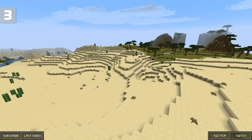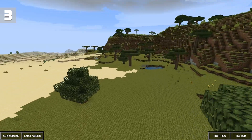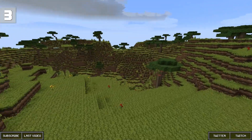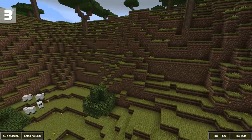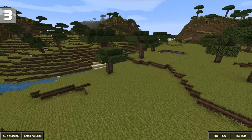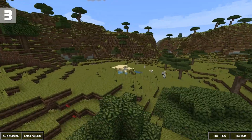Coming in at number three on top 5 resource packs is Dokucraft Lite. Dokucraft has personally been one of my favorite texture packs for quite a long time. I've used this texture pack for many years on different projects, such as my Season 2 premiere, which was a four-hour video in Minecraft, and lots of collabs and building projects. This is another texture pack that gives you that RPG feel, and it has a lot of different customization options. The original author Doku gave it up and it's open source now. It has four different styles: High, Light, Dokucraft normal, and Light. It's really one of those original legendary texture packs that a lot of people used for cinematic videos. Coming in at number three is Dokucraft Lite.